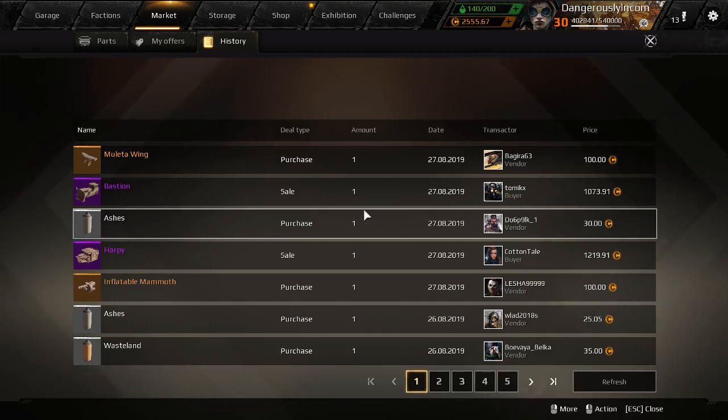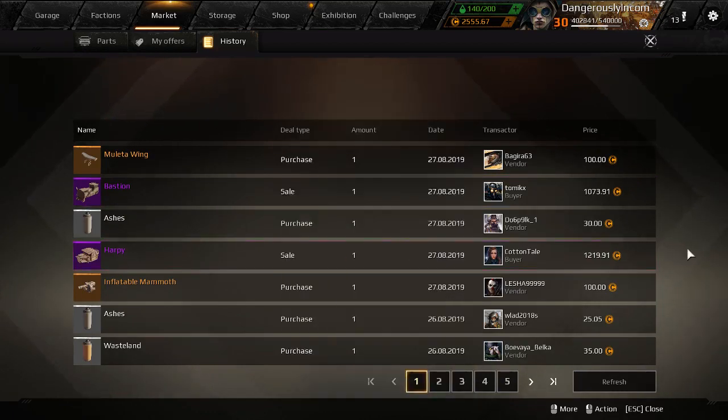How I made coin in Crossout today with Dangerously Incompetent. Today I sold my Bastion and I sold my Harpy cabin. I had in my notes that it cost me about 450 coin to obtain them, so I made about 500 coin on the Bastion and about 650 coin on the Harpy — a nice tidy profit.